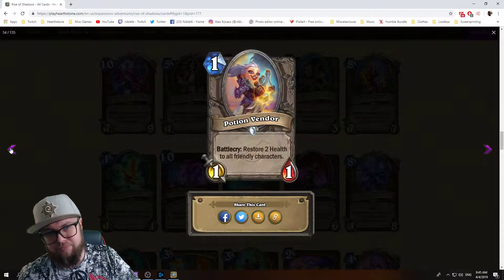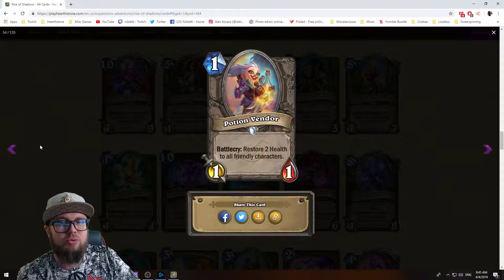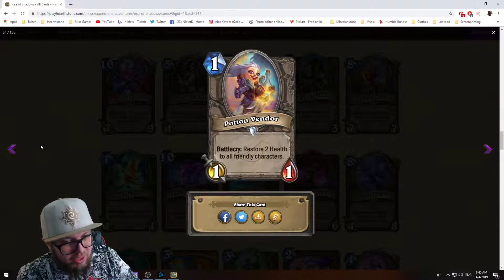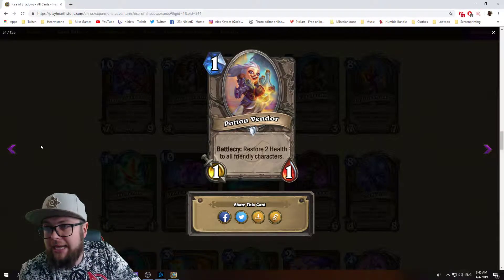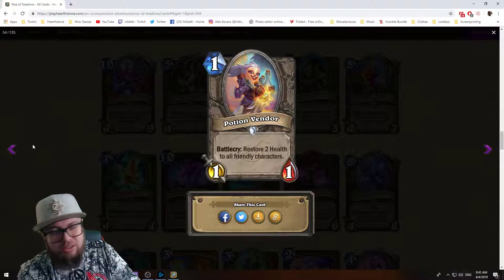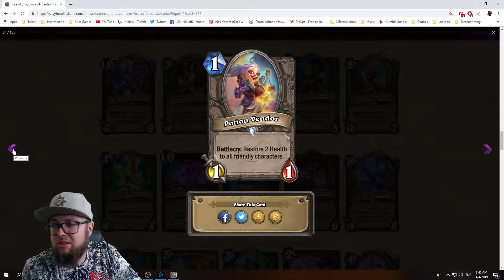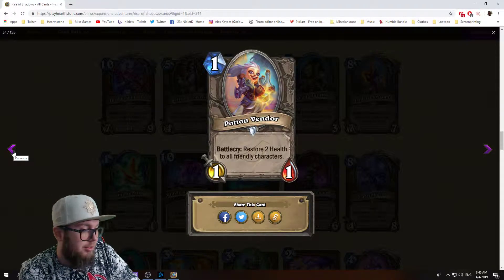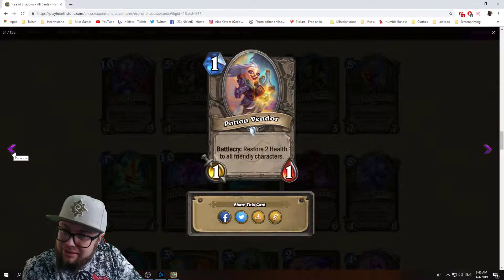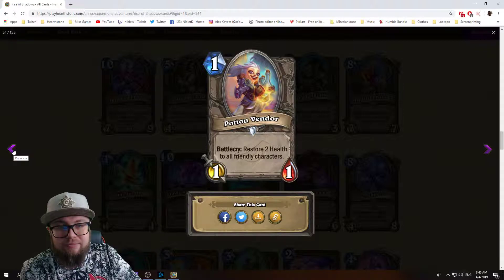Next we have Potion Vendor: one mana 1/1 neutral minion, battlecry restore two health to all friendly characters. This is an insane card — one drops are broken usually, and heal mechanics are also really good. We saw heal zoo, heal paladin, heal druid. The healathon is gonna go on. Potion Vendor — like it, love it, good.